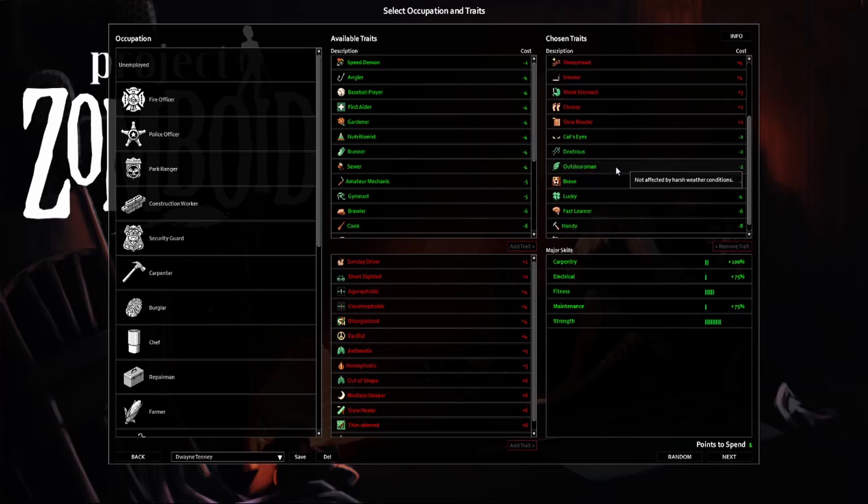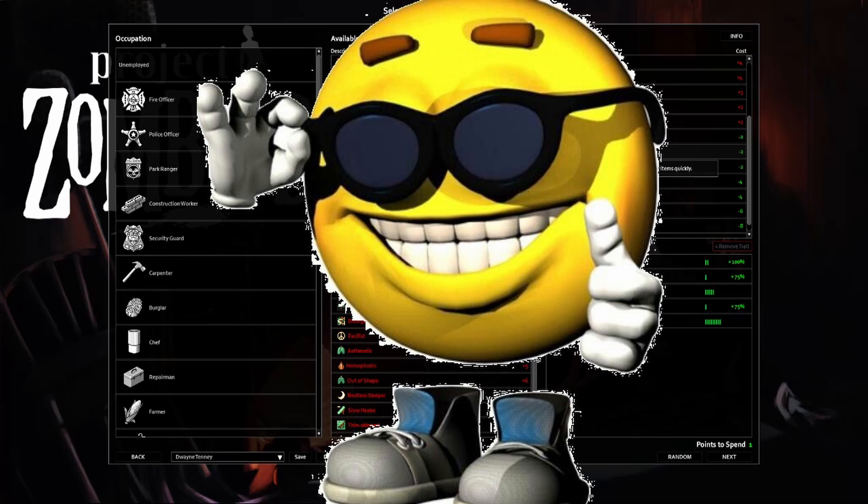Now on to the good traits. Most of these are personal preference, to be honest with you. Cat's Eyes — I find it's really useful for just seeing at night. Dextrous — total quality of life. All it does is make things faster to go in and out of inventory. In some situations maybe you can grab something off the floor that you wouldn't without it, but for the most part it's just because I'm a lazy bastard, and I'm taking it every time.